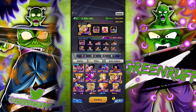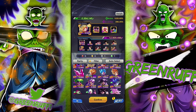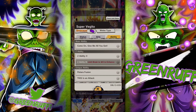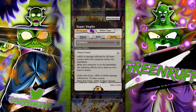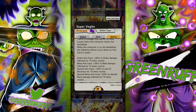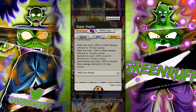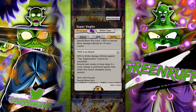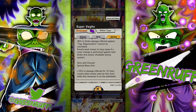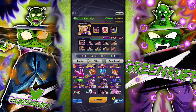Super Vegeto is very very good — almost forgot about him. He does have a timer cut when he enters the battlefield, and every time a card is drawn he gets extra damage. He also does extra damage to Regen as well. If you have the LF Super Vegeto, I would use him.